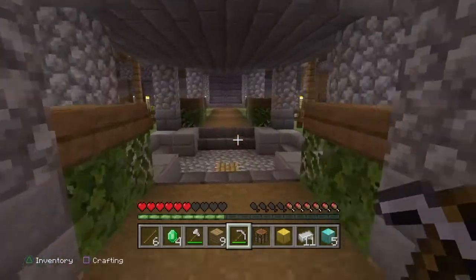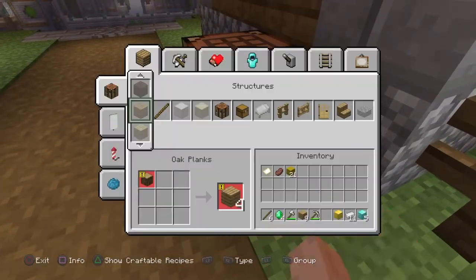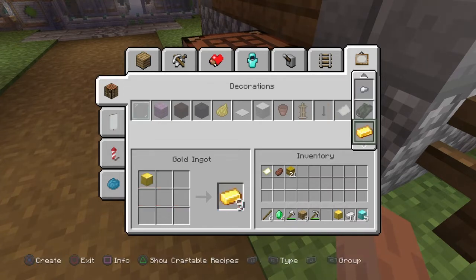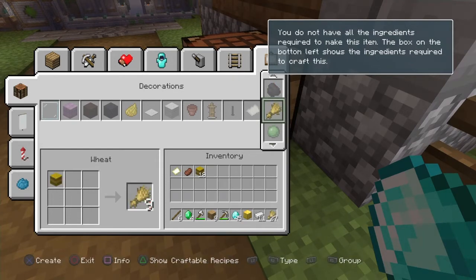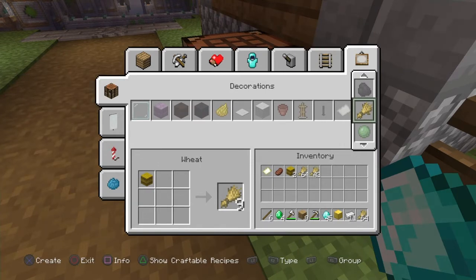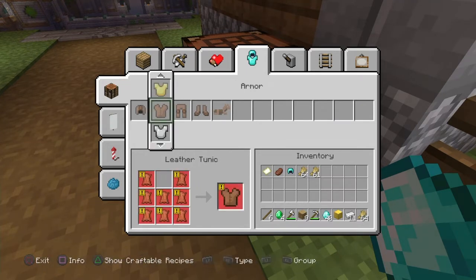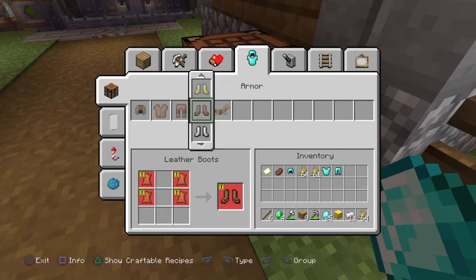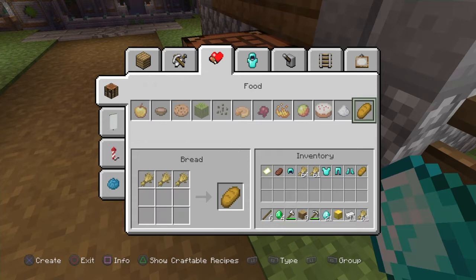Now I'm going to create all my items — basically need to make the diamond blocks into diamonds first. Notice how many I have. Now I'm going to make my wheat into bread. I need my armor: everything — plate, legs, boots, headwear. Now I create my bread — you need a lot of it.